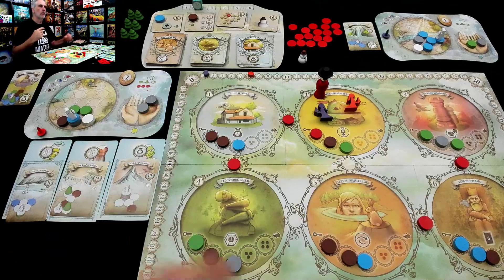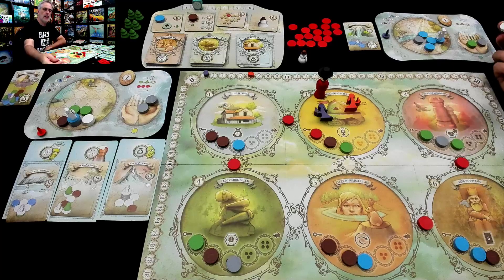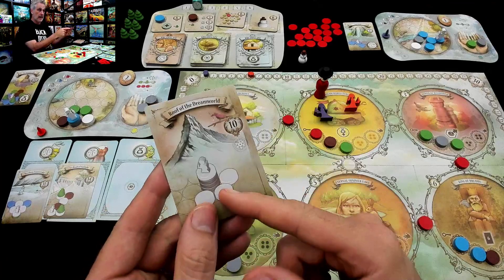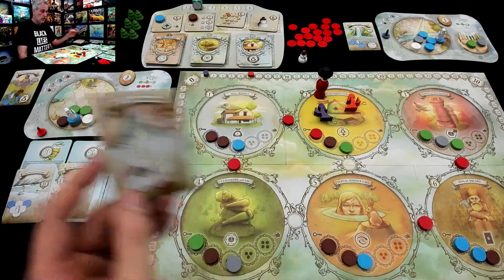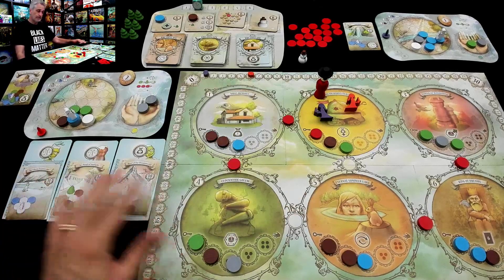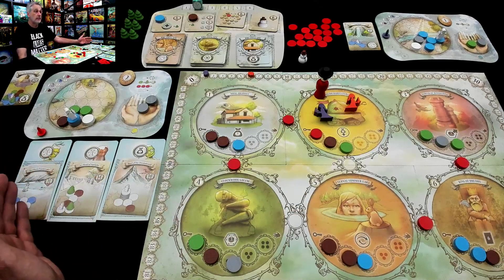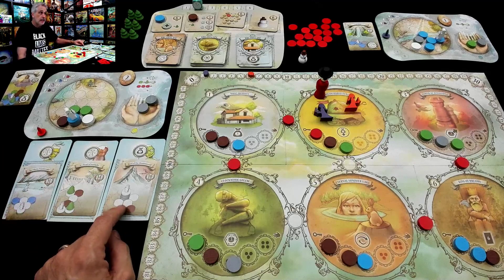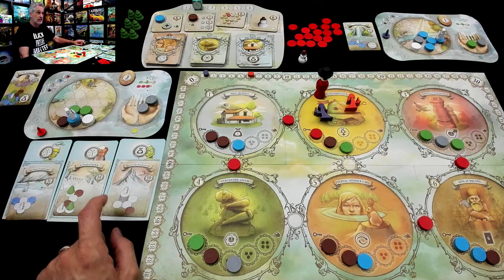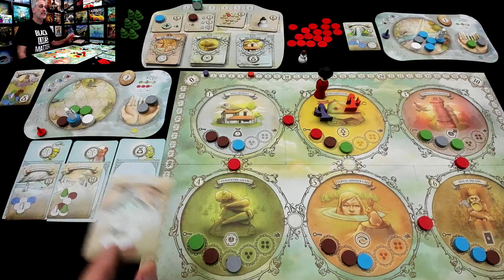Remember in the main run-through I was saying normally you would never put white out on the board — it has no function, you just keep them in your hand to spend them to move yourself around. Now you definitely want to put white out on the board because it's considered snow. These three dreams on display are public — anybody could go for them. If multiple players are racing for the same one, that's a problem. You really have to pay attention to see if somebody is going to beat you to it.